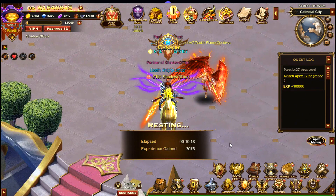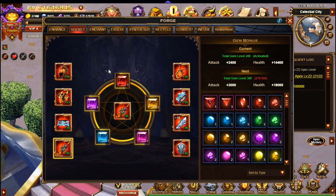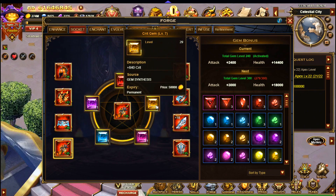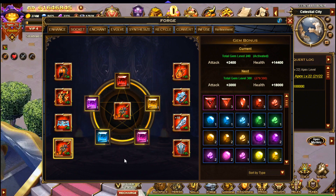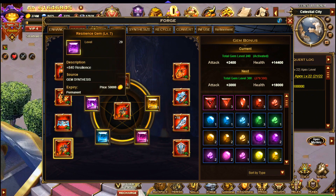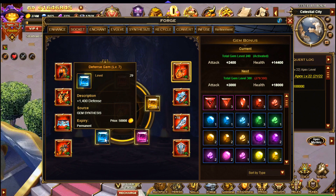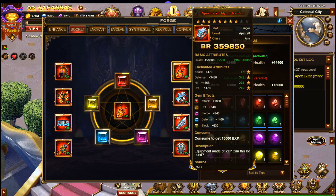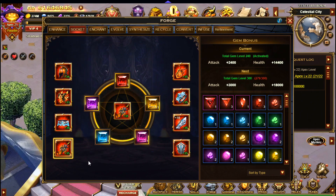If we go over to the Forge and bring up the Socket page, I think it's important to have the Attack Gem, Crit Gem, and Pierce Gem on all the equipment. Then you can mix up the last two gems. For example, here I have used Defense and Resilience, and for some of the equipment I have gone with Defense and Block instead — I've done half and half. I think that's pretty much optimal if you're trying to do as much damage as possible.